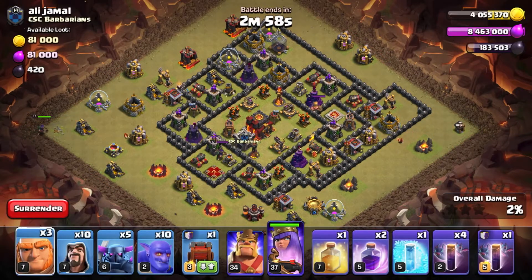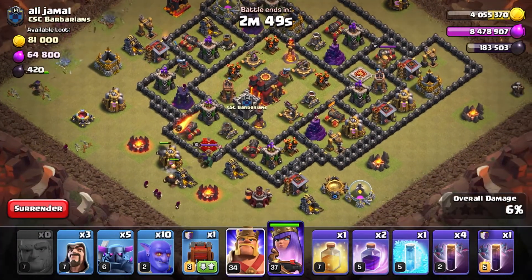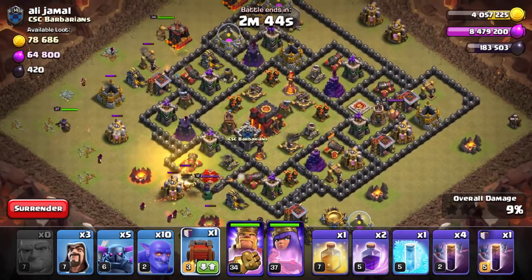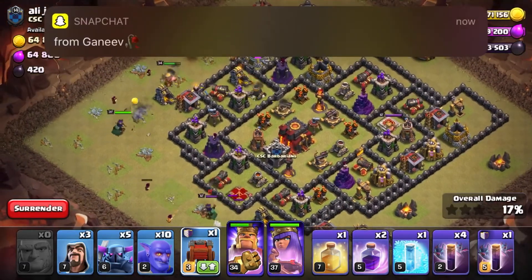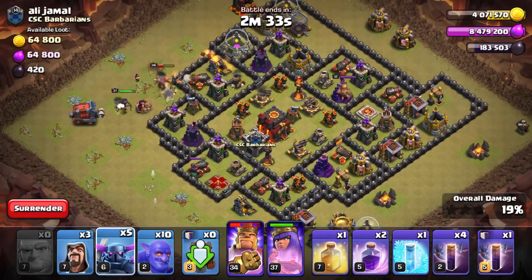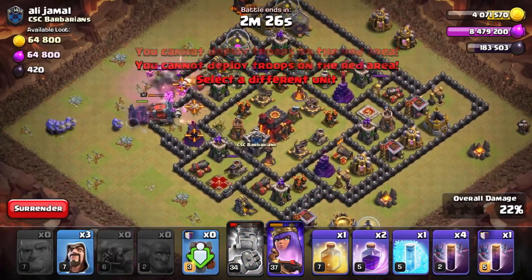I'm putting down my queen on the left side to kill some trash buildings as well as some wizards to help make the funnel go faster. I'm not too worried about the enemy queen because I know I'll kill it with my kill squad — I have a very strong kill squad. Now I'm sending my siege machine in with my troops behind because I think they will go into the center.